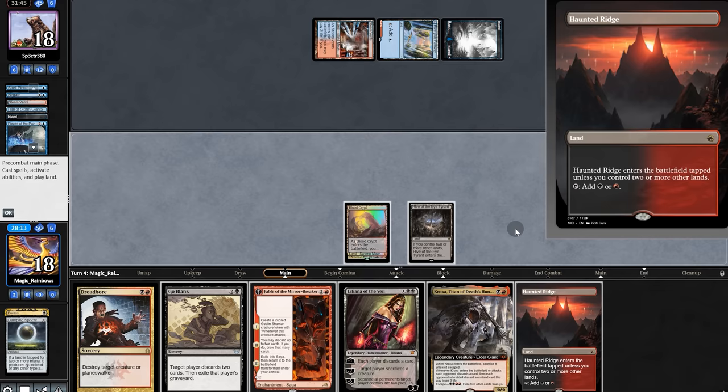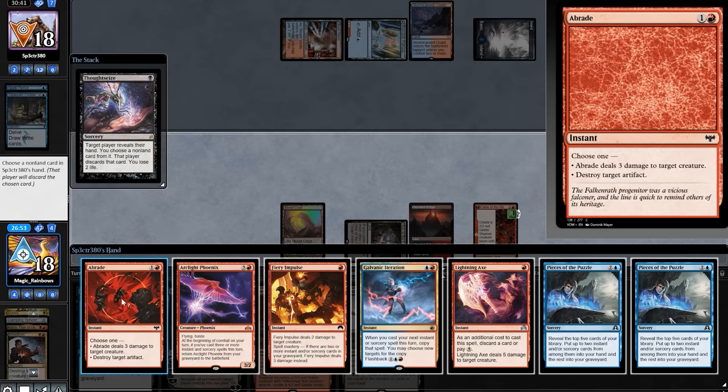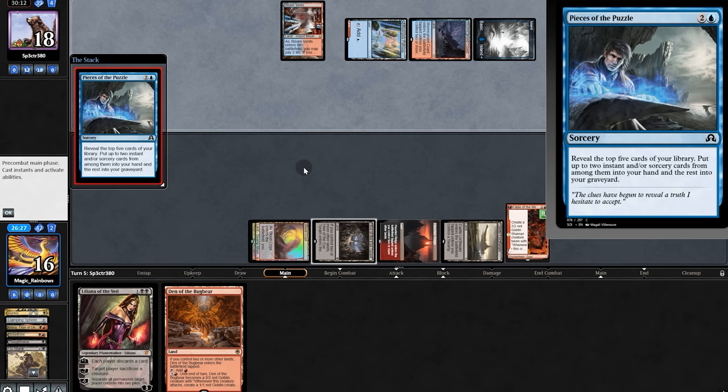Opponent plays and we discard. Thoughtseize it is — lots of stuff in their hand. Let's take Phoenix, then exile, and pass back to opponent. They still have a lot of cards.